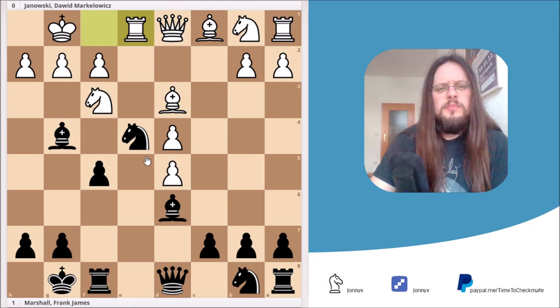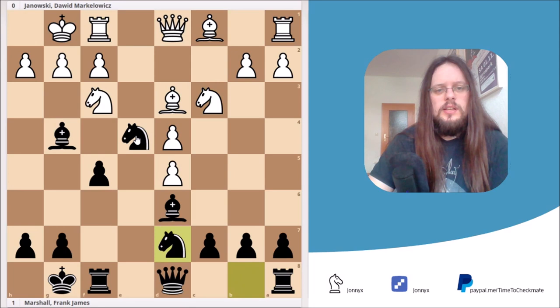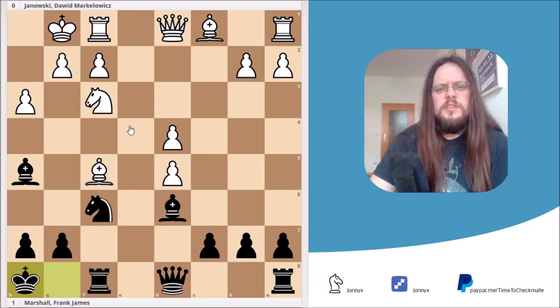Before showing the tactic, I want to show what would have been a better move for White. A better move would be knight to c3, attacking the knight on e4 a second time. Black should have played knight to d7, and after h3, bishop moves away, bishop h5, knight takes e4, f takes e4, bishop takes e4, knight f6 attacking the bishop, bishop f5 and king h8 — we reach a position where White must be slightly better.